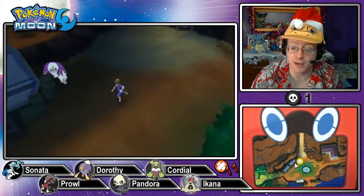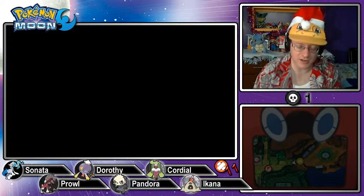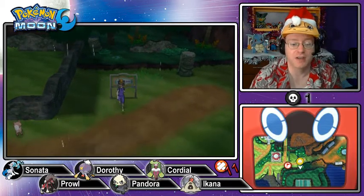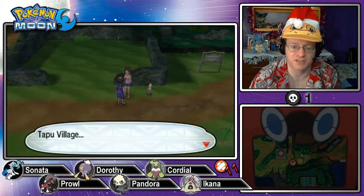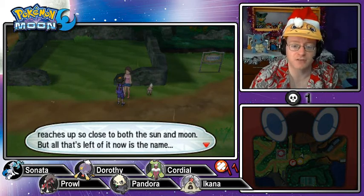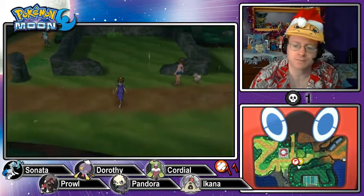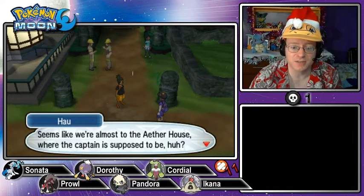I guess we are heading to the flag location on the map. This gains us access to Tapu Village, and I believe it's getting us closer to adding another Pokémon to the collection I've been waiting for since the trailers. We're here in Tapu Village. The village was named because the Tapu appeared here to protect Mount Lanikila, which reaches up so close to both the sun and moon — so it's not version-specific. But all that's left to it now is the name — these are all just destroyed shells of houses. Hau says we're almost to the Aether House, where the captain's supposed to be.